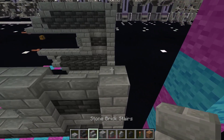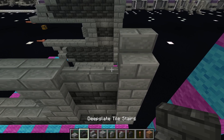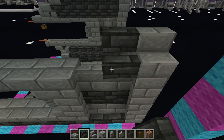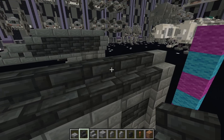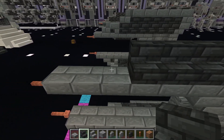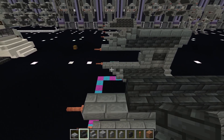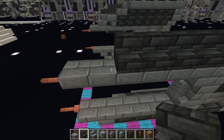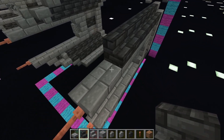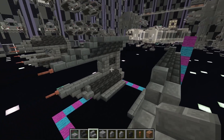Back of the ship once more, take your stone brick stairs, place that facing the left side of the ship. Then go deep slate tiles: 1, 2, 3, 4, 5, 6, 7. And then take your stone brick stairs and place that facing the back.